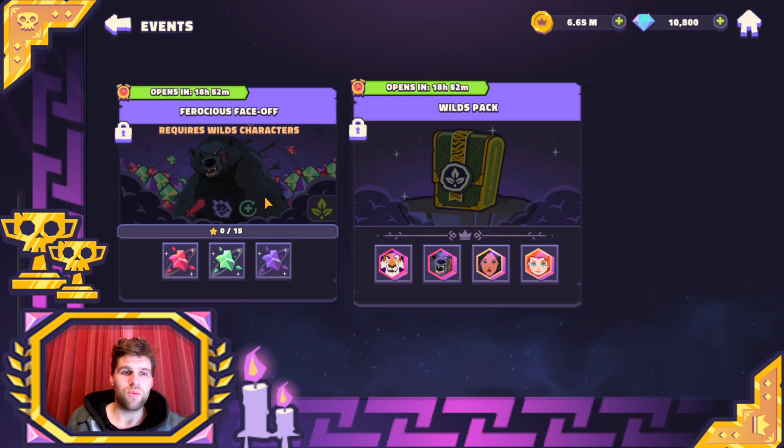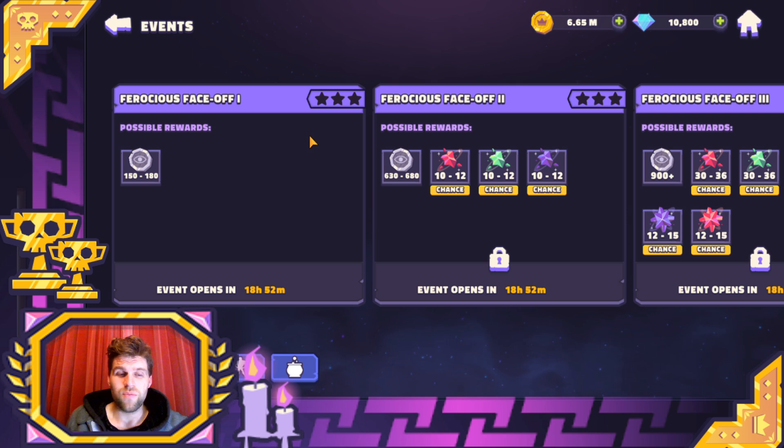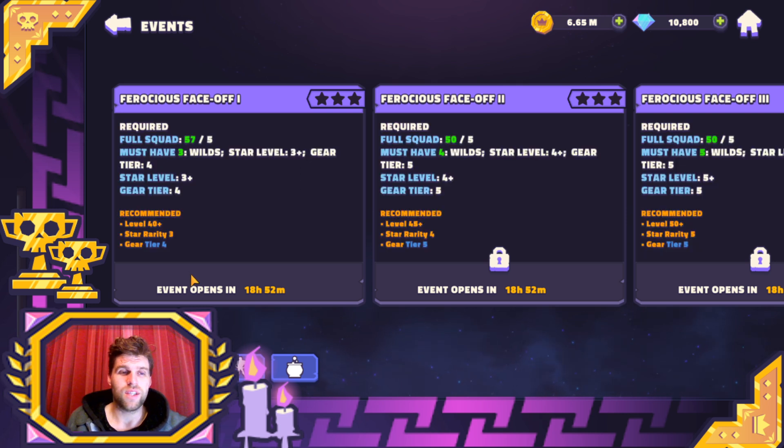When we click into this, there's a wild pack for sale. If we go over into the info tab, we're going to see the requirements. Must have three three-star, gear tier four wild characters. The next step up: must have four, star level four, gear tier five. You only need to be around level 35 or 36 to get to gear tier five.